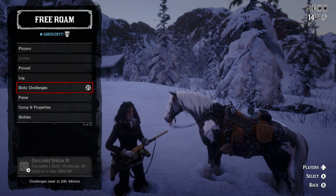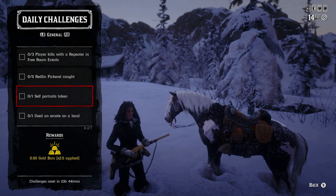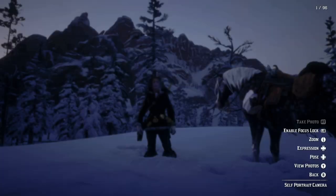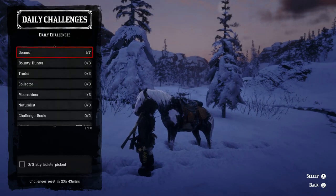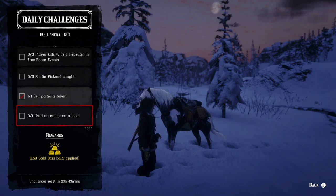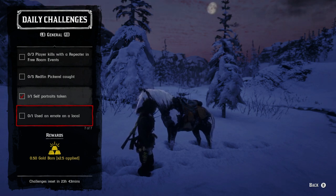For the self-portrait challenge, just take out any camera — the advanced one or the one you have — go into self-portrait mode, take a picture, and you'll get that 0.5 gold. Easy. We also just got two more daily challenges out of the way — just need one more legendary animal sample and that one's completed. For the emote on a local challenge, it doesn't matter where you go — most saloons will have a local nearby. Valentine is probably my go-to since I'll be there for the bay bullets too.